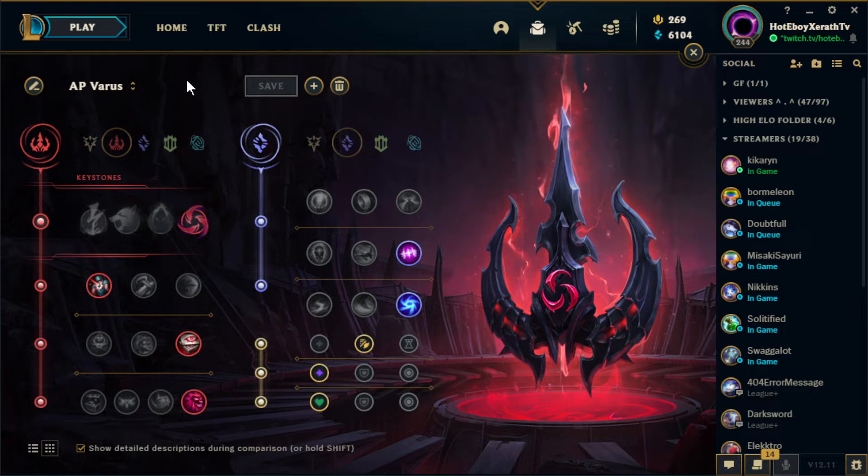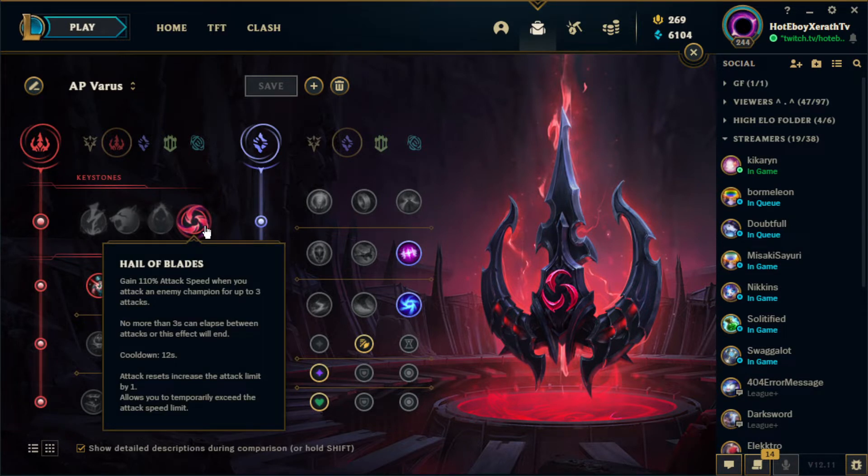All right, let's get into the runes for AP Varus. For my rune page, I love running Halo Blaze. One of the main reasons why we love Halo Blaze is because it gives us 110% attack speed for our next three autos, letting us apply the blight stack, which is pretty much the core fundamental of AP Varus.